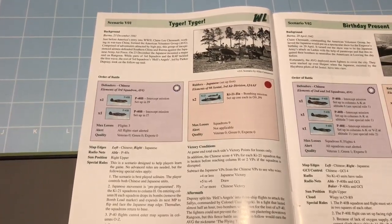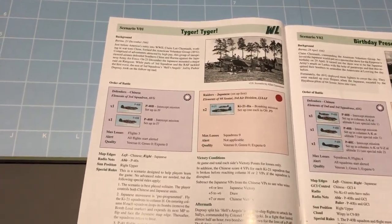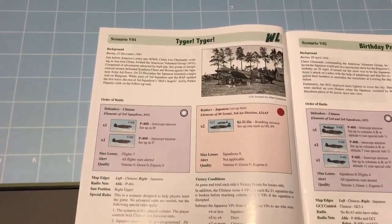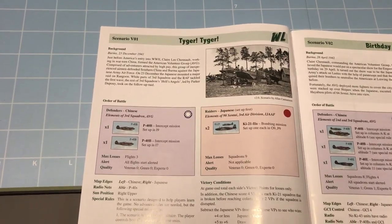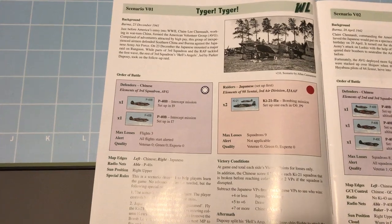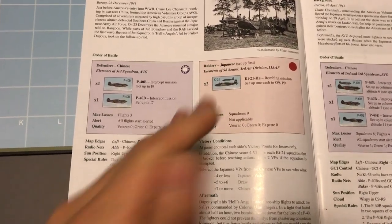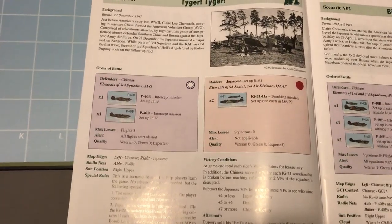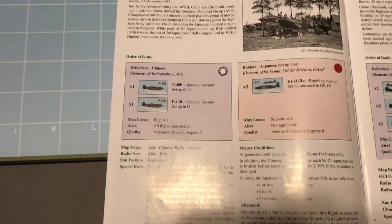Hey everyone, welcome back to another episode. This is episode 3, and we are going to do a playthrough of Scenario 1 from Wing Leader Victories. This is a good starting scenario for new players, as it is really solo intentional. There's no choices made by the raider player side, so this is a good one to play solo to learn the basic mechanics of the game.